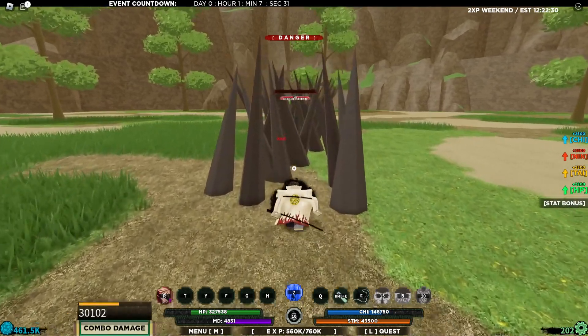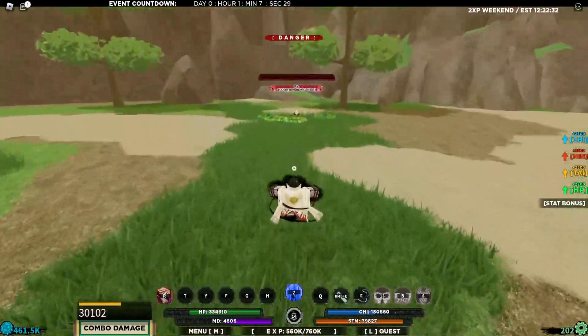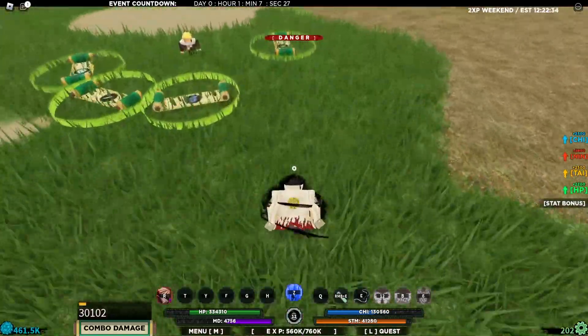Just one more hit — I think that's pretty much it, I think he's dead from that. And there you go — very easy guys. That's literally the fastest way to get a drop.